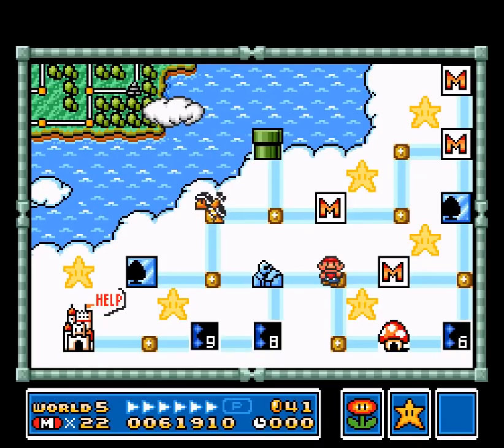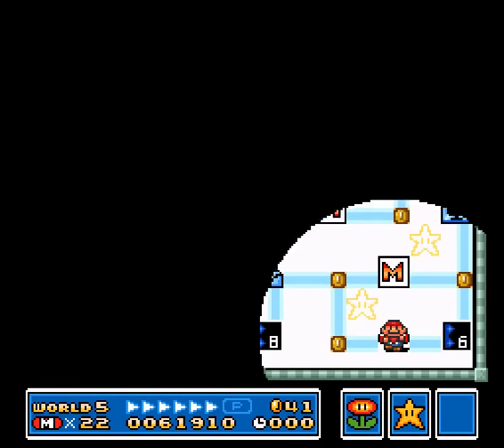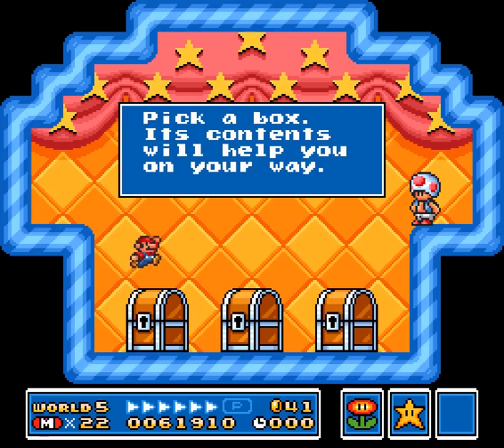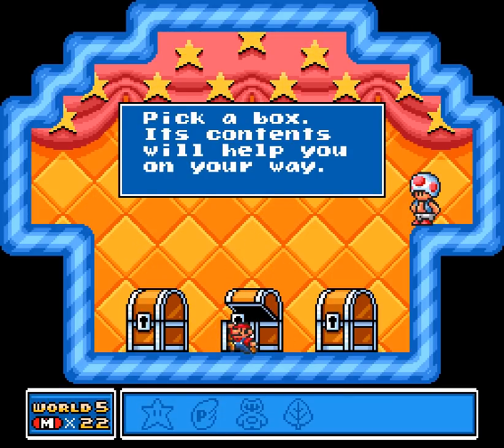Hey there, on the SoCal plan, Mario 3 aesthetic — no points, no coins — except for little traces of karma we find on our path. Thank you for the tail, appreciated.